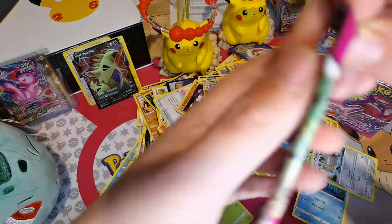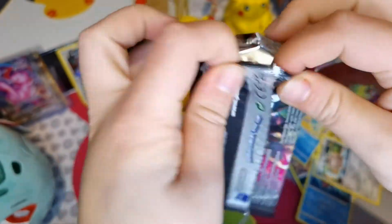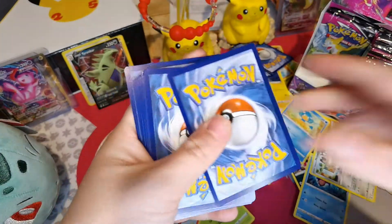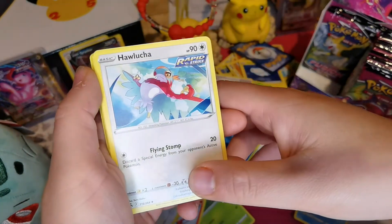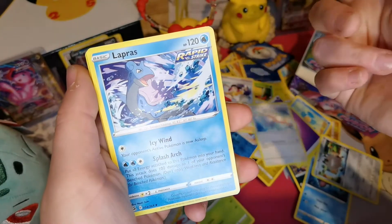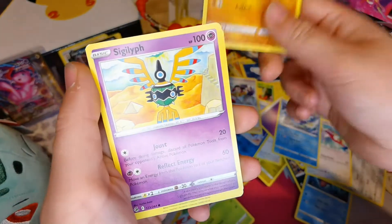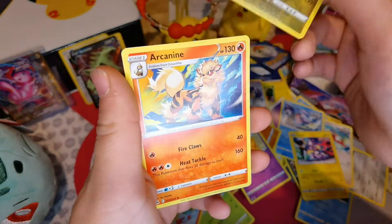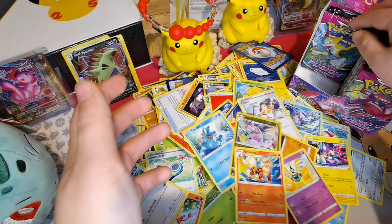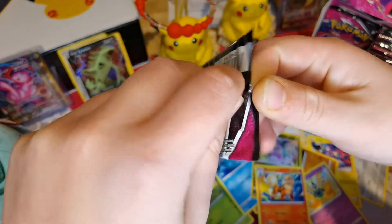They're slowly creeping up with the good pulls here. Psychic Energy, Hitmonchan, Hitmontop, Petilil, Blacephalon, so many cool Pokemon in this deck. Growlithe, Stufful, Sigilyph, Toxel, Teleodal, Reverse Holo of Goodra, and Arcanine. I think the Pokemon in this deck have got to be my favorite for a while.